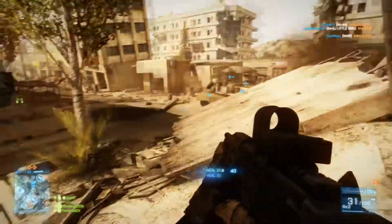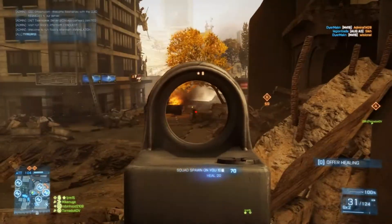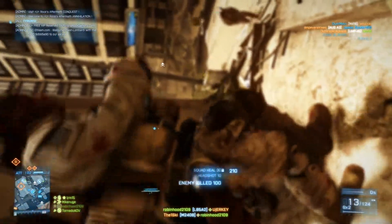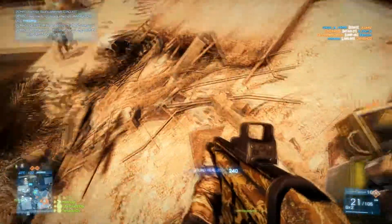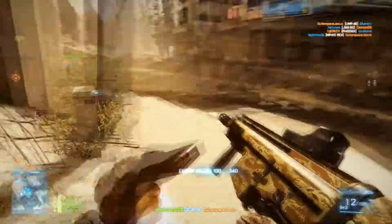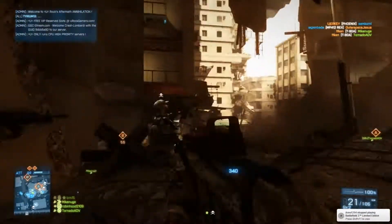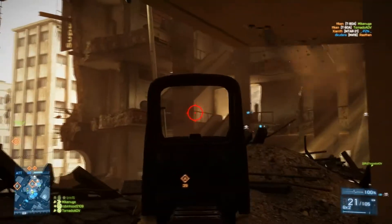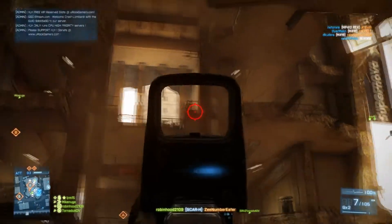I am using the L85A2 Assault Rifle here. This gun received a buff in the patch that came out with this DLC, which reduced its side-to-side recoil. As far as I know, that was the only change. But I liked the gun beforehand, and now it is incredible. I don't know how much they adjusted it by, but I can definitely tell, and I was able to do some work with it — not so much this game, but in some later games I'll show. I'm just showing this one because it was, in fact, my first game.